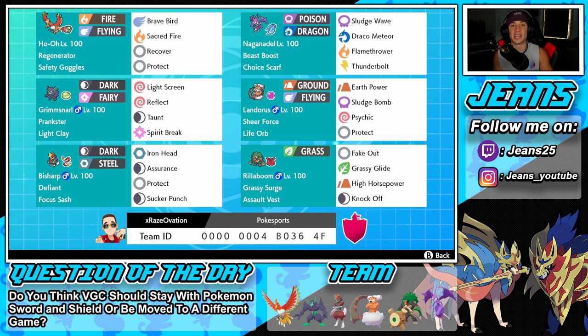This Pokemon is so good because it is so bulky and has so many ways to recover HP with Regenerator and Recover. Right next to Ho-Oh is an Ultra Beast we never really use but he's a lot of fun — Naganadel with Beast Boost, Choice Scarf as item, Poison and Dragon typing, moves are Sludge Wave, Draco Meteor, Flamethrower, and Thunderbolt.